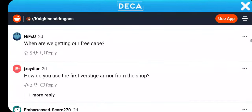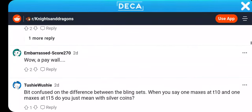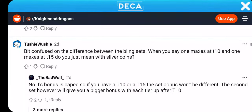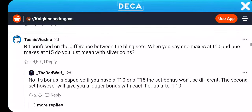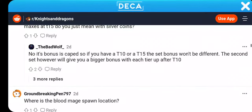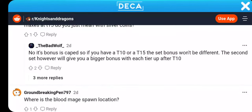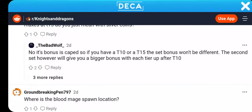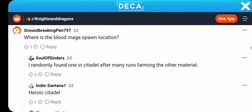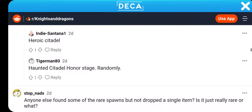Someone asks: are we getting a free cape? Another person is confused on the difference between the bling sets — when one maxes out at T10 and one maxes at T15, does that mean with silver coins? No, it's the bonus — it's capped. So if you have T10 or T15, the first set won't be affected. The second set, however, will give you a bigger bonus with each step up after T10. Blood Mage — this guy only found one on Stare after many runs farming.